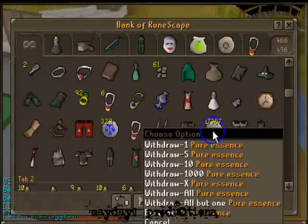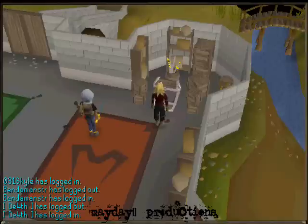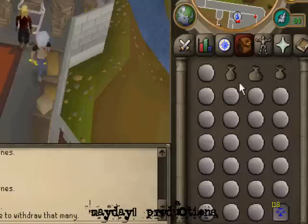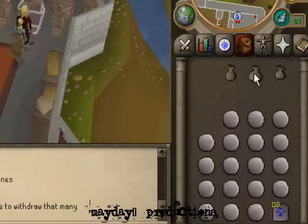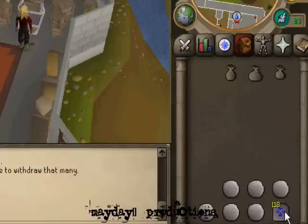So what you want to have is your pure essence, and I'll show you my inventory right here. Pretty much my pouches, fill them up, all that. You're going to need these teleporters — this one's called a Law Altar teleporter.